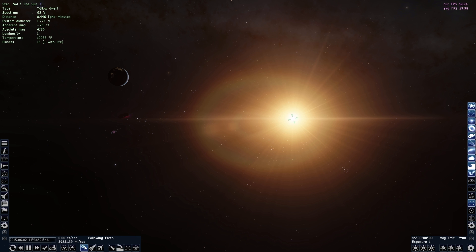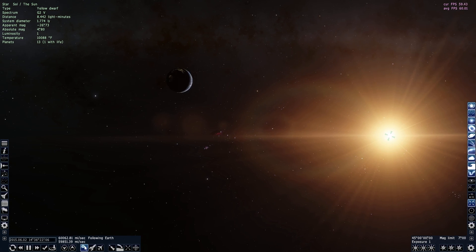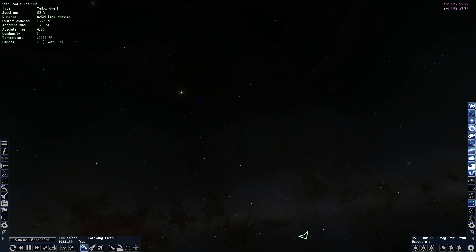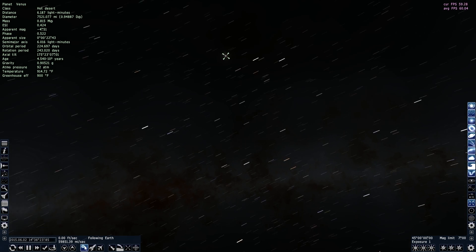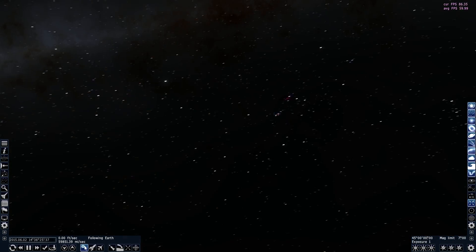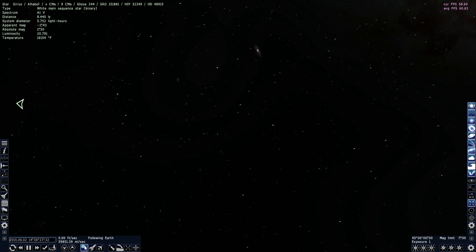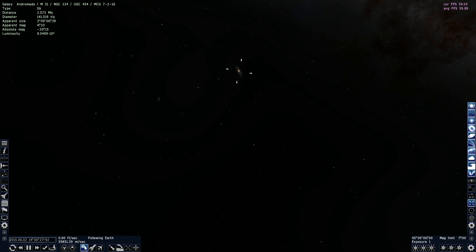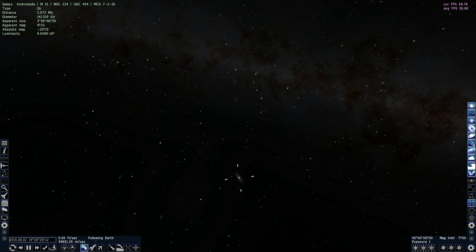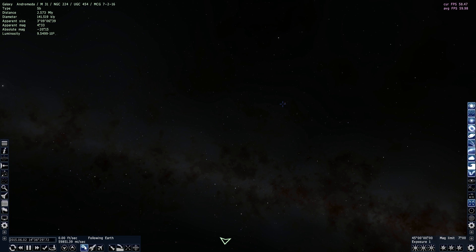Right now we're on Earth and that's our Sun right there — it's a yellow dwarf. You click on it and you get all the information in the upper left. We can go to any of these stars. The brighter ones are most likely planets. And if you look over there, that's Andromeda, our neighboring galaxy, which is pretty cool.